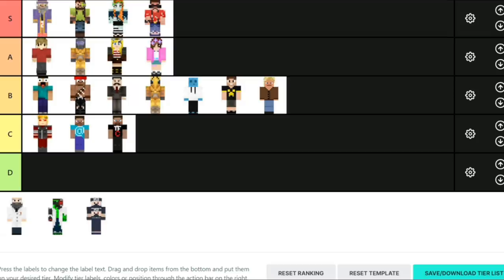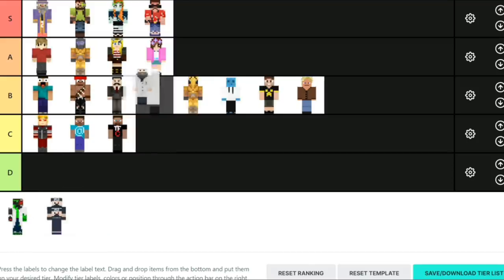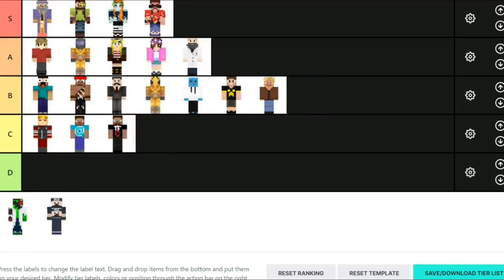Next up is Cub Fan. Cub Fan's skin is very, very popular — many people use it. However, it does also look very nice and I think it looks pretty cool. It looks really well made. I like it. I might wear it for a video — if I wanted to be a scientist I would use this skin and then add my face onto it or something. I think this one looks really good. I'm going to put it behind Stress — I think it's an A tier skin.